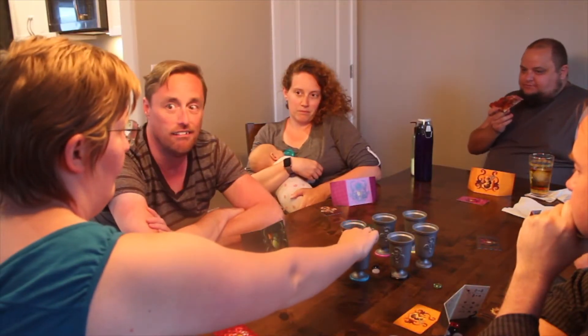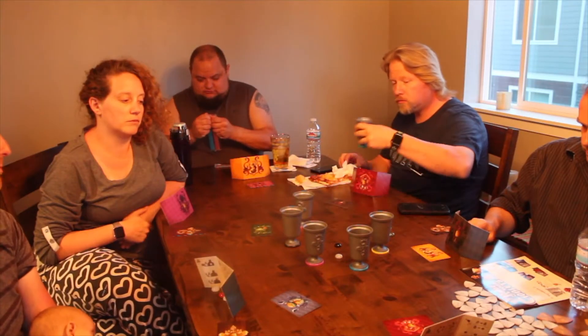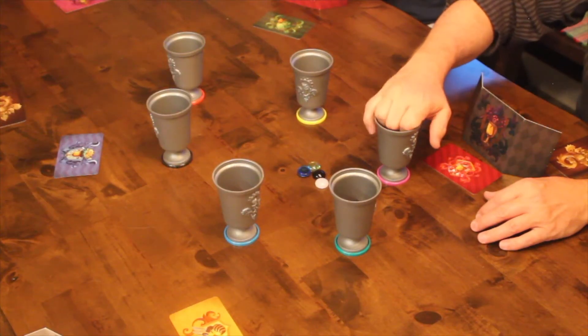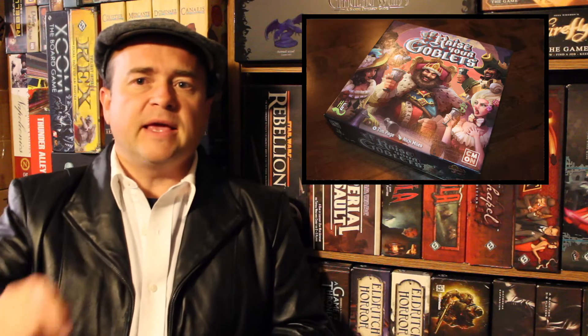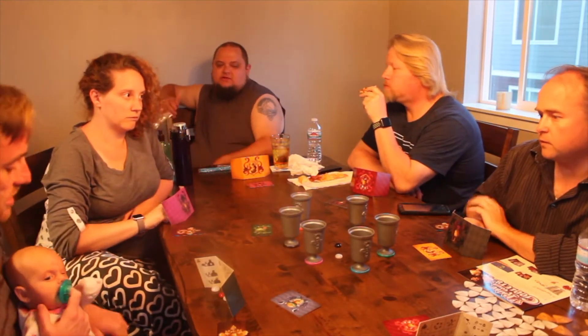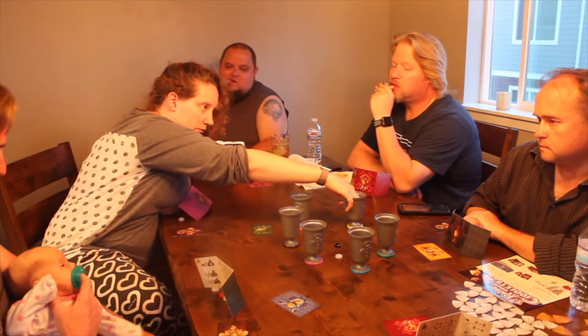The game takes place over three different rounds. Beginning with the first player, on your turn you can take two actions generally, though there is one action you can only take once. You can take any combination of the following: you can peek into the goblet in front of you to see what's in it. You can pour, meaning you can put one of your tokens — wine, antidote, or poison — into any goblet you choose. You want to be secretive about it — they can see you pouring and into which cup, but they won't know which item you're pouring.